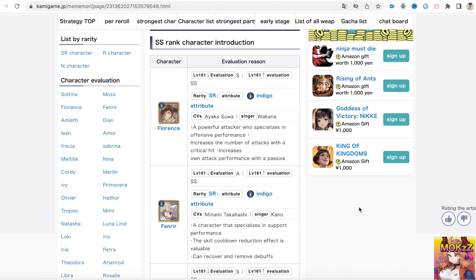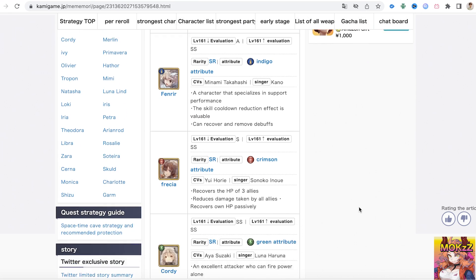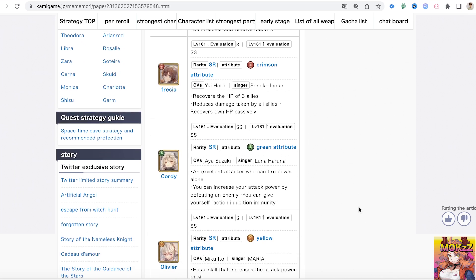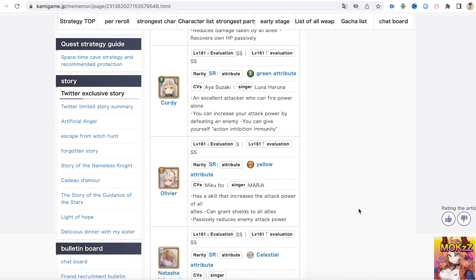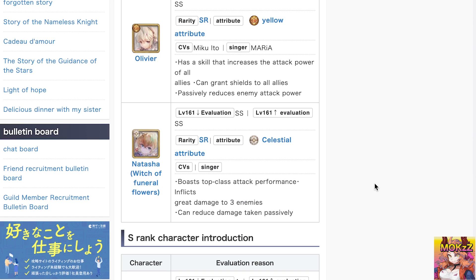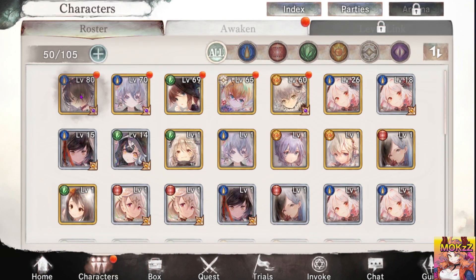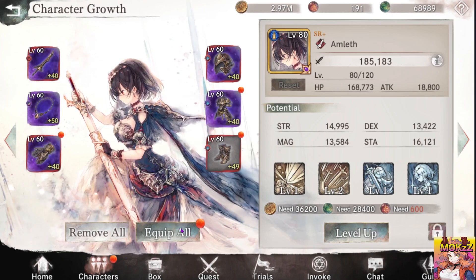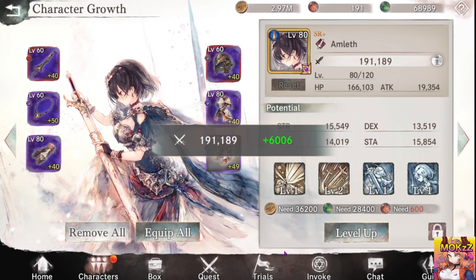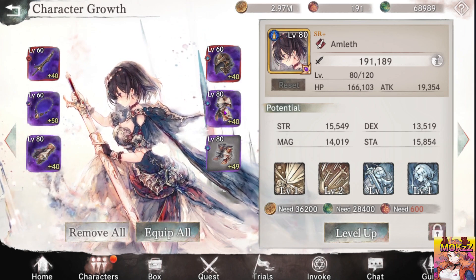We can also look at this information right here. The strongest characters — you can see Florence is up top, Fren Rear is also there. Florence being a DPS character. You have Frazier who's a good healer or DPS, Olivier buffer, and then Witch of the Funeral Flowers. Natasha you get at the initial start of the game as a free copy. Just know Florence is really good because the more attacks she does or the more crits she does, the more attacks she can do. If there are no allies who are dead, she can deal even more attacks. In case you're confused, you can always go to details right here, which lets you select units and see what their attacks do.